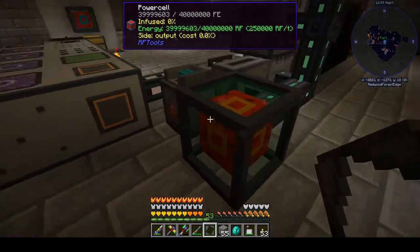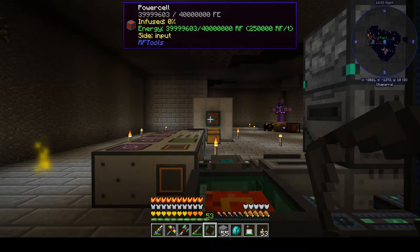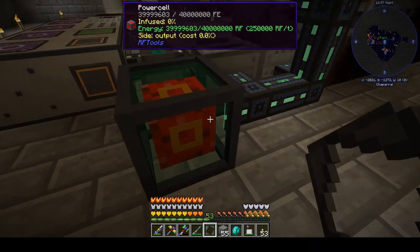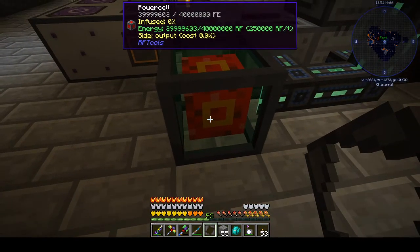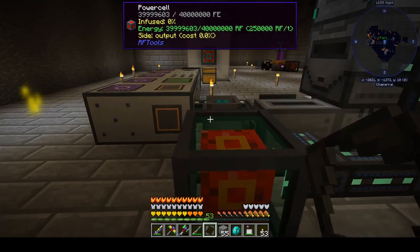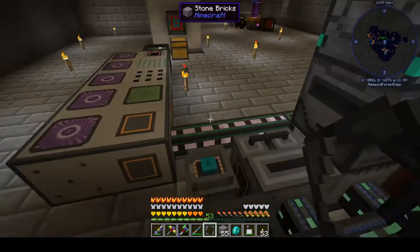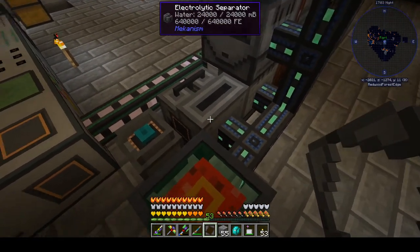I've just got my power cube here, so it is working wirelessly from that blue unit over there. I will probably run some sort of power cable over to here, possibly under everything, just to free up this cube and make sure I'm not getting any loss from beaming the power over. But that's a project for another day.